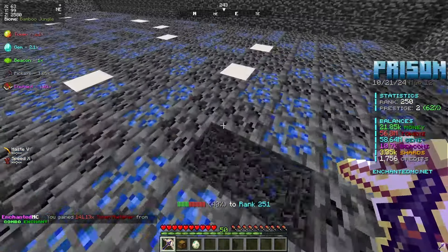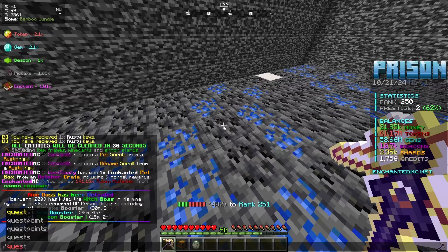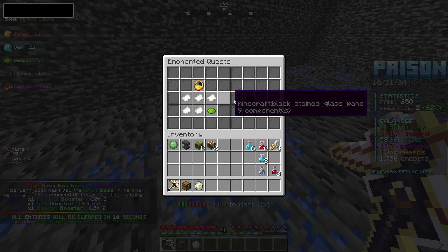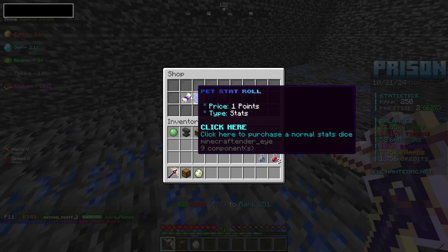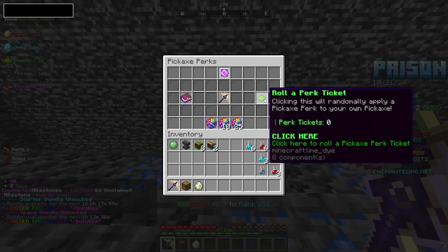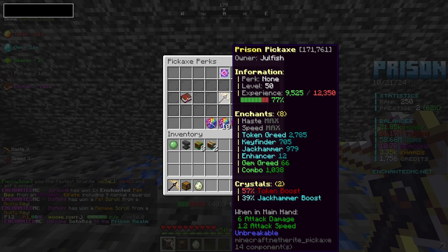One thing I noticed while I was grinding over here is something in my slash quest menu — I've been unlocking a lot of quests. It looks like we're going to unlock another one for 68,000 blocks mined, but we do have four points and we can buy some stuff in here. There are pickaxe perk rolls — I didn't even know that was a thing. And we do not even have any perk rolls, so we could go ahead and cop some too.